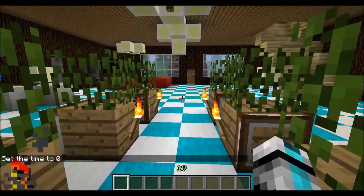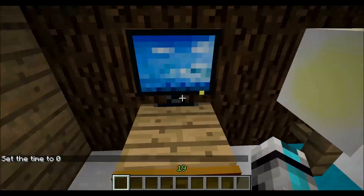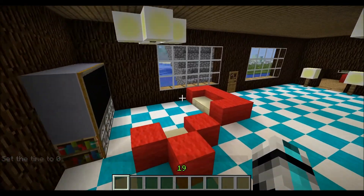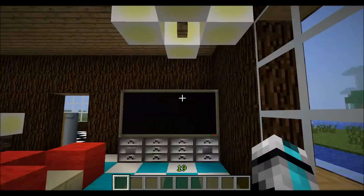This is the door, this is the way in. Got this little computer thing over here. It's pretty cool. Got my TV — just sit on the couch and watch the TV.